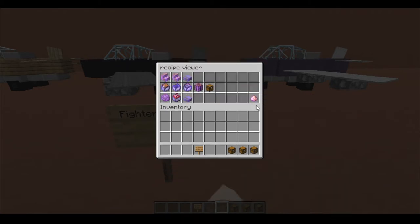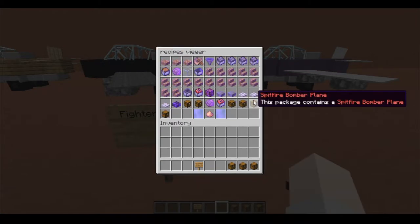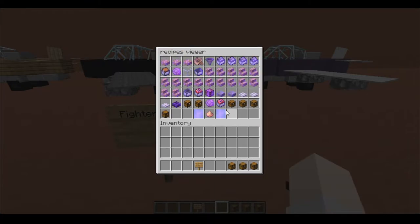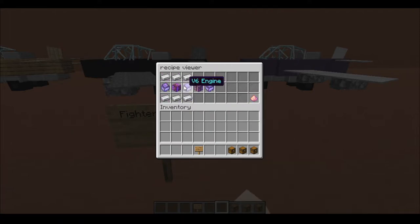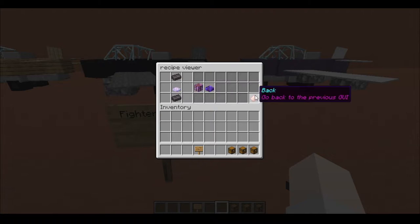Going on to the bomber planes, we have the tier 1 Spitfire, which uses a tier 2 plane wing, bomb bay, and a V8 engine. Then for the BK Convoy bomber, it uses a V12 engine — which is two V6 engines together and an additional computer module — and the bomber wing, which requires a netherite ingot on top of the tier 3 plane wing.